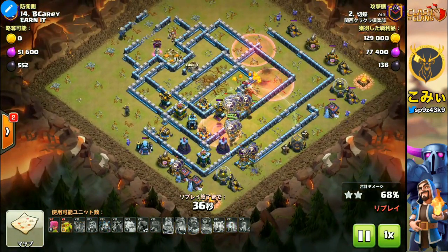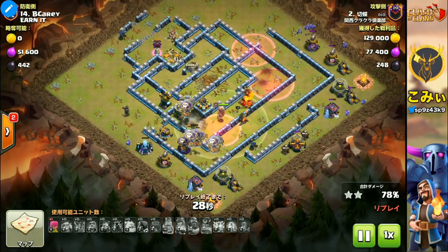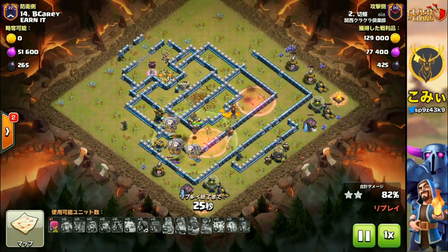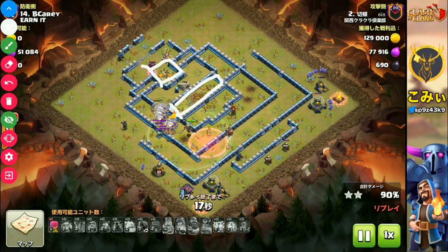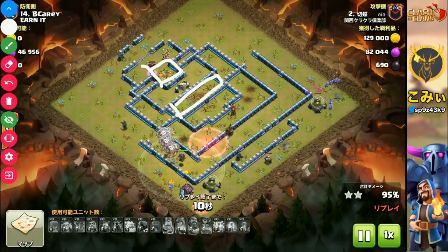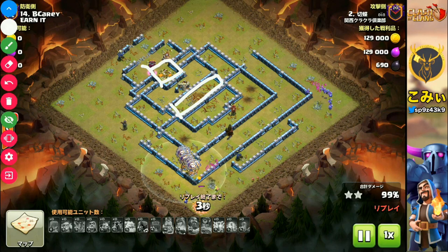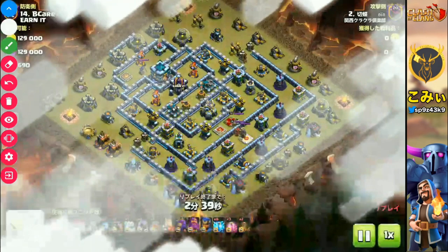And then, no defense facility can stop these Balloons. It's a very beautiful case. The point is the same: how to take out the Scattershot and Town Hall first. If the Clan Castle is still surviving, use the Siege Machine for the hero part. If the Clan Castle is not surviving, no problem — use the Siege Machine for the balloon part. You can choose between these two approaches. This place is very easy to understand.